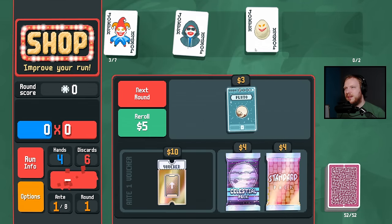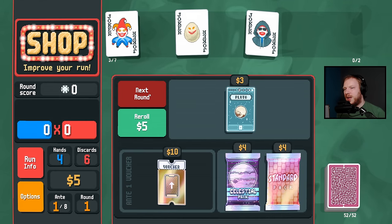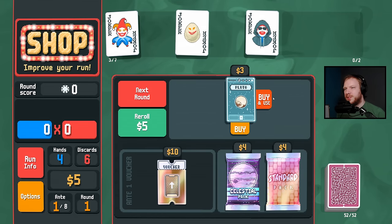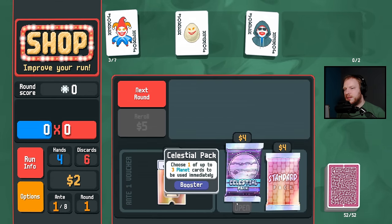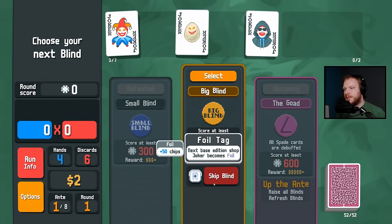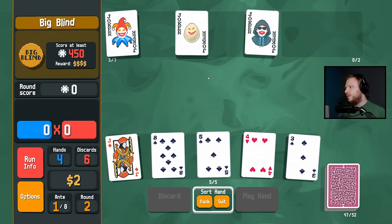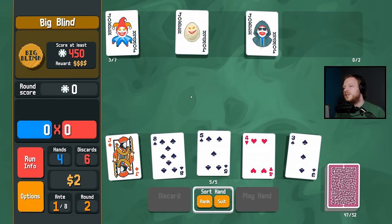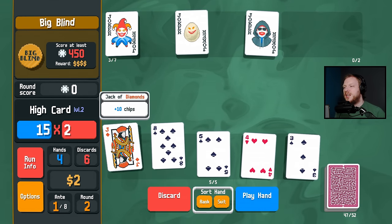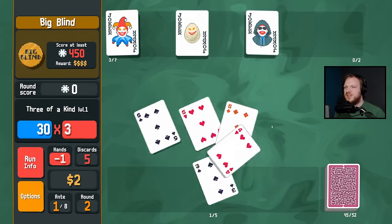Maintain the high card situation — oh wait, Pluto! Yes! Next base edition becomes foil. Less interested in foil. You should ask your phone to pick a number for you — AI chooses my Balatro run. Oh god, could you imagine, like, hey, I made ChatGPT play my Balatro run. Trip fives, sure.